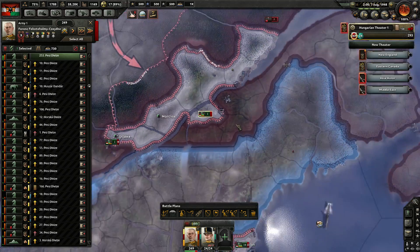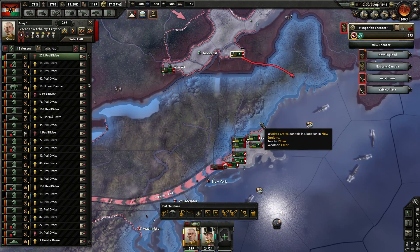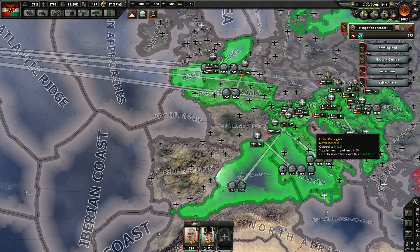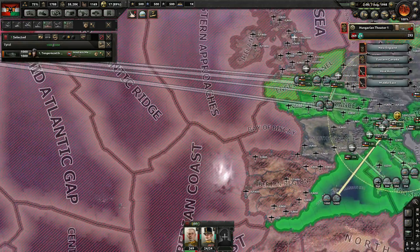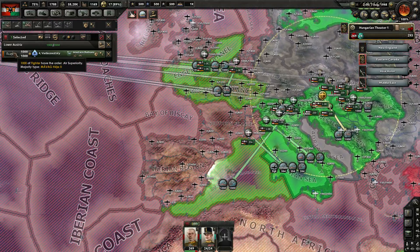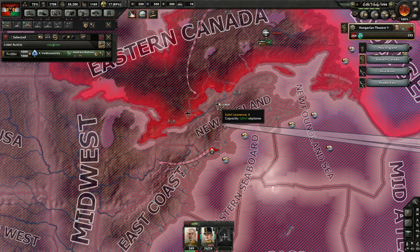We have an airbase. Taking a city and joining up would be a good idea. Let's go find some of our fighters — doesn't matter which, let's grab this lot. They're naval bombers. Fighters would be these ones, doing the Western Balkans — that's not necessary. So they're going to do a big old flight over to St. Lawrence.